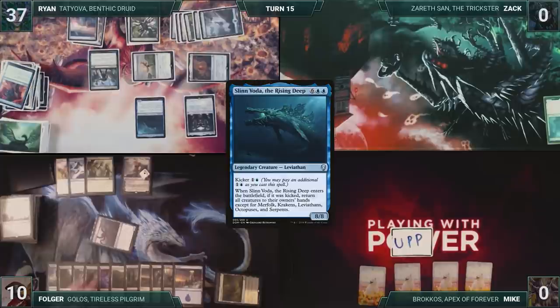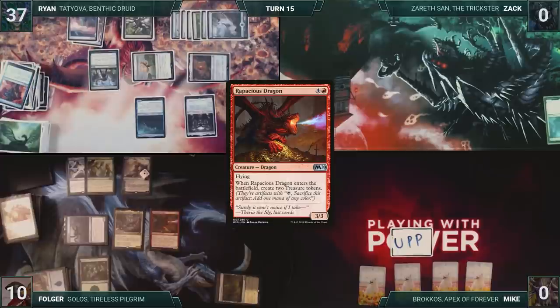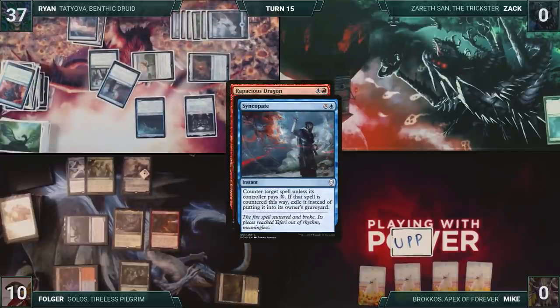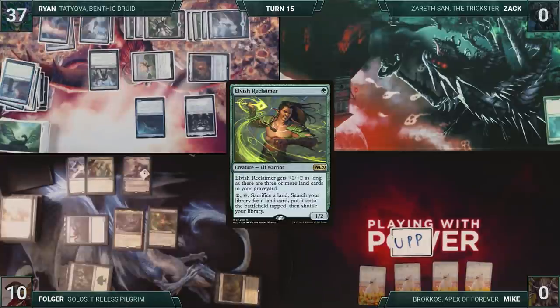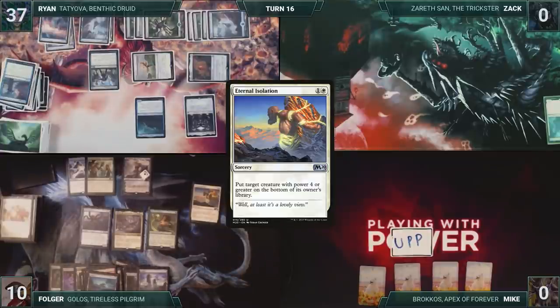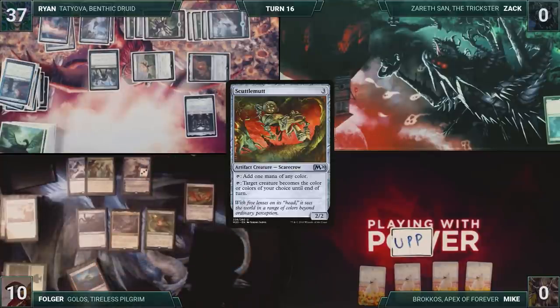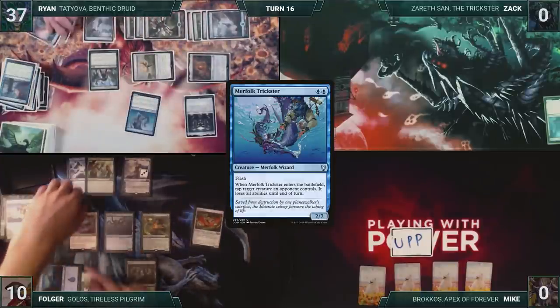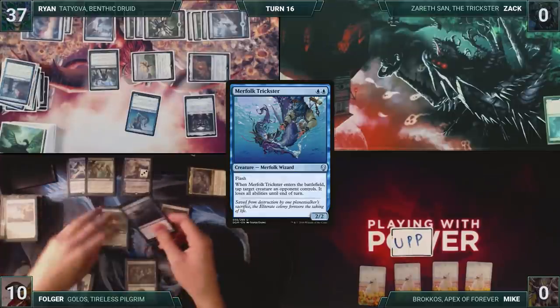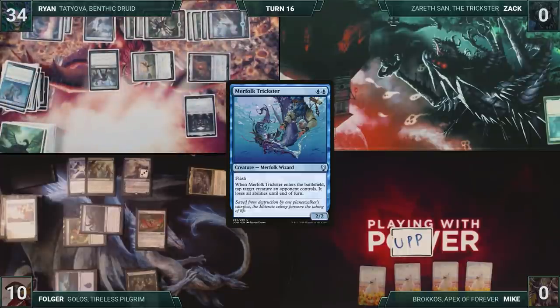At the end of Ryan's turn, Folger flashes in Yarok the Desecrated. He flashes in Rapacious Dragon. In response, Ryan casts Syncopate where X equals 2, countering the spell. Folger then casts Elvish Reclaimer, and then moves to his turn. Folger draws and then starts off his turn by casting Eternal Isolation, putting Slinn Voda onto the bottom of Ryan's library. He activates Mu Yanling's first ability with no targets. He casts Scuttlemutt. Folger declares he would like to move to combat, and Ryan responds by flashing in Merfolk Trickster, once again targeting Folger's Yarok. Folger attacks Ryan with Octo Prophet and Elvish Reclaimer. Ryan blocks with his Merfolk Trickster, and takes 3. Folger passes.